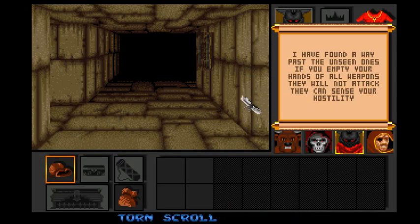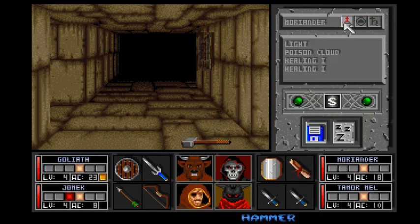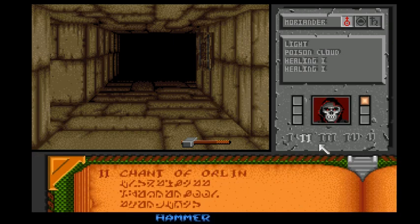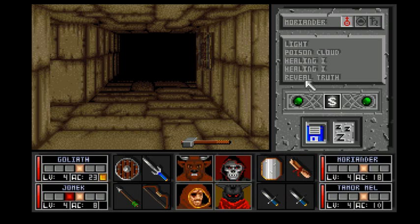I found a way past the Unseen Wands. If you empty your hands of all weapons, they will not attack — they can sense your hostility. But is it true? Yes. First of all, level one reveal truth. I want this. And is it true? No, it isn't. It's not good.